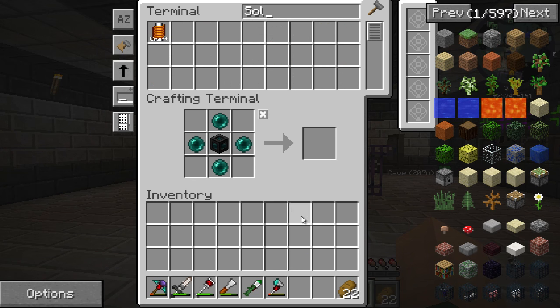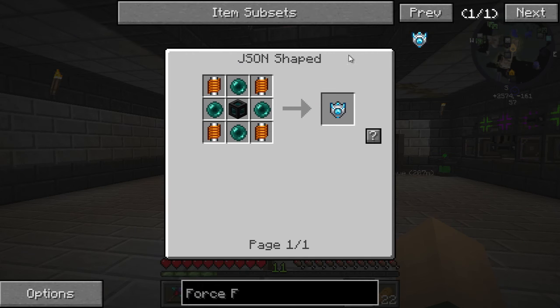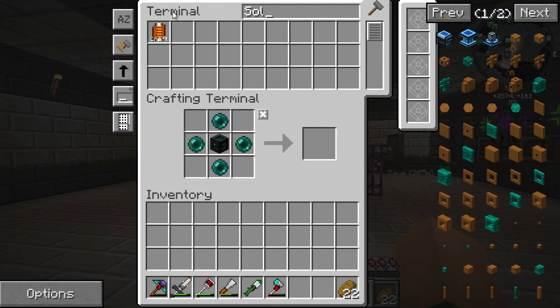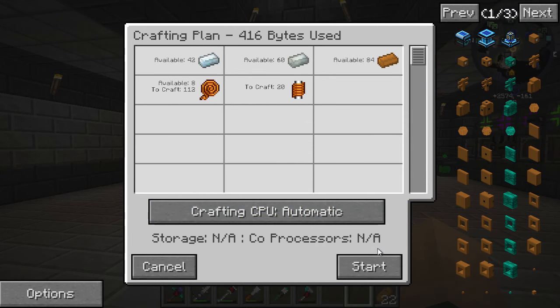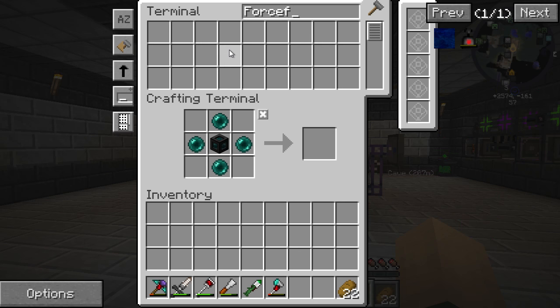Solenoids now. Let's go back to the Force Field Emitter. Solenoid — 20 of you. Force Field Emitter. We have those five, and let's make the last eight.